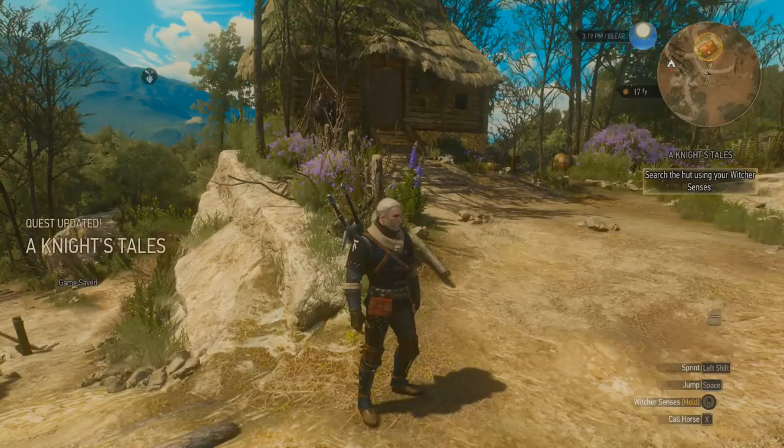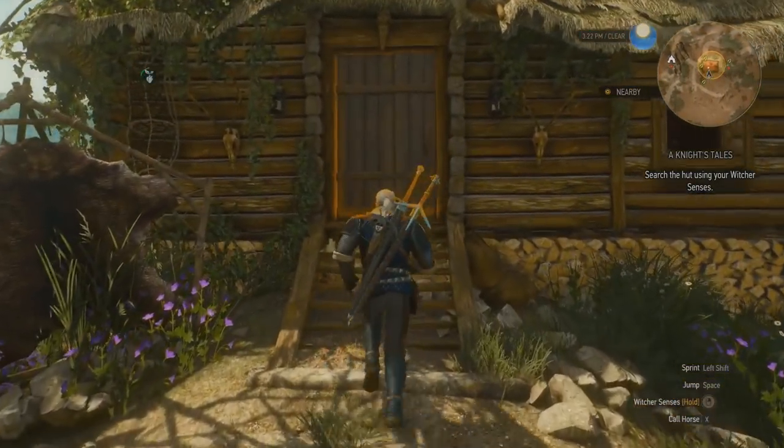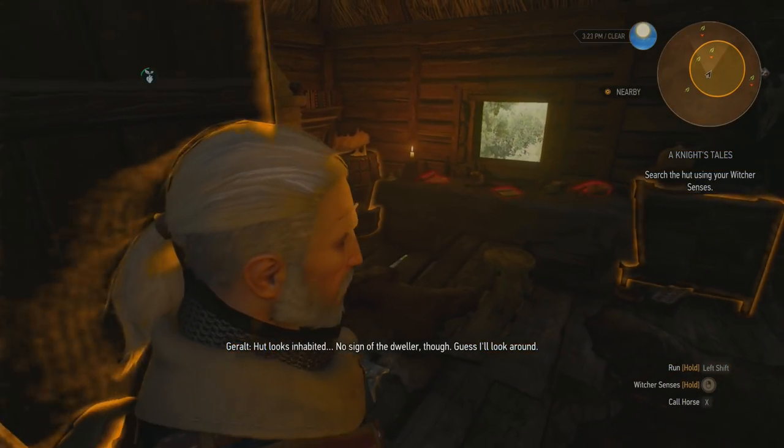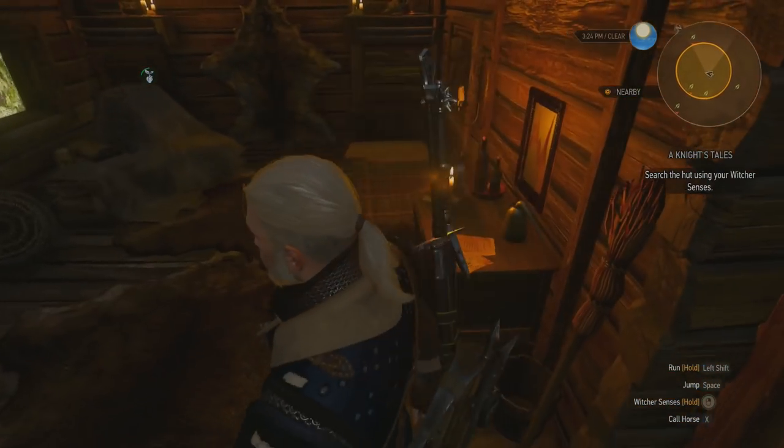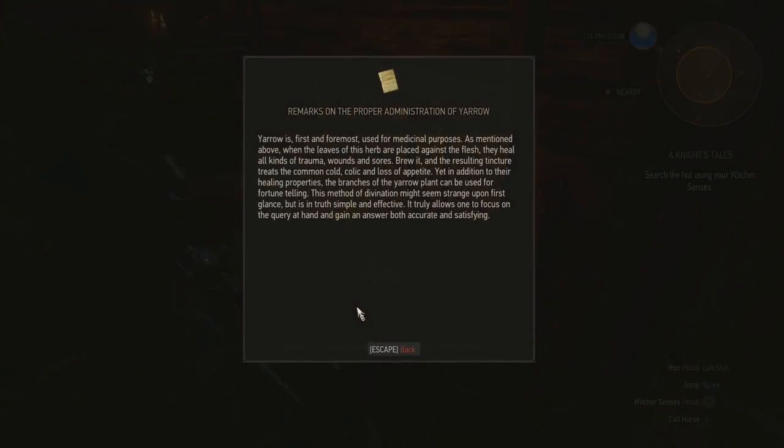Let's see if somebody's home. Search the hut using your Witcher senses. I already see a bunch of stuff. 'Remarks on the proper administration of yarrow.' Yarrow stems — interesting. 'Yarrow is first and foremost used for medicinal purposes. When the leaves of this herb are placed against the flesh, they heal all kinds of trauma, wounds and sores. Brewed, the resulting tincture treats the common cold, colic and loss of appetite. Yet in addition to their healing properties, the branches of the yarrow plant can be used for fortune telling.'